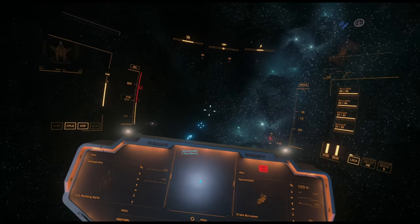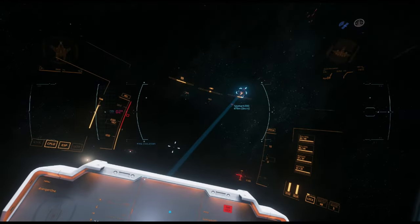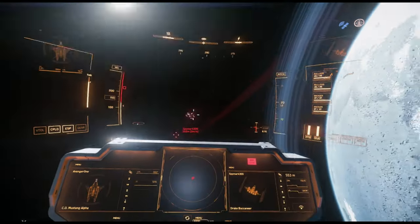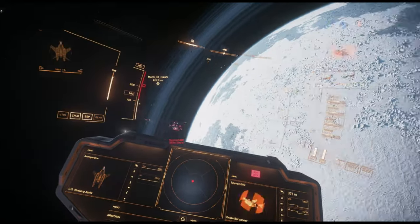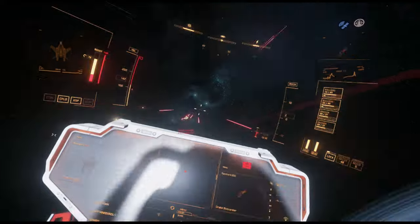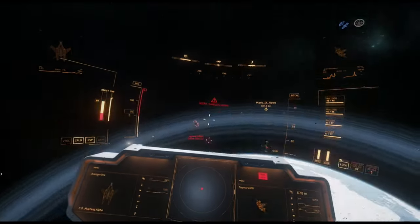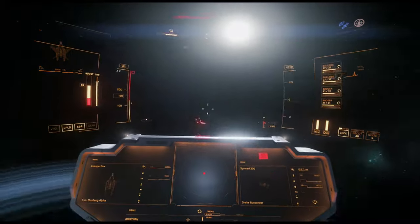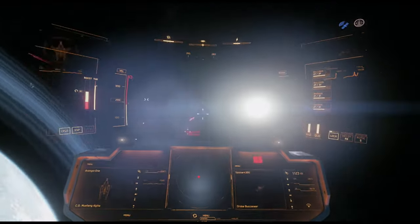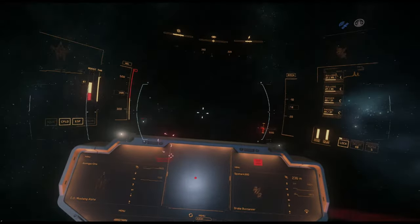Here we go, pulling in. Let's see if he wants to fight — take a shot at him. Okay, he wants to fight. Into a corkscrew, an S-turn back into a rate fight. Get my shields back up. Get a corkscrew to shake any damage off. Get the shields back up, get the distance, back into weapons, cut the turn.